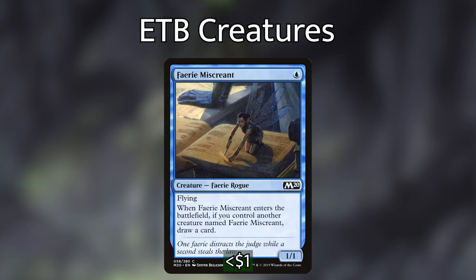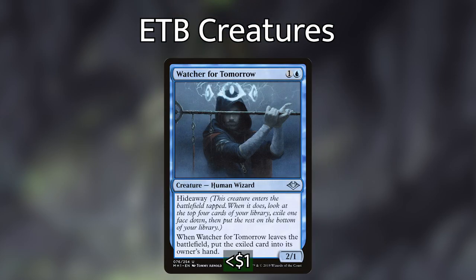We then have Fairy Miscreant, which usually is useless in a singleton format — when it enters the battlefield, if we control another creature named Fairy Miscreant, we draw a card. So it won't do anything the turn we cast it, but if we reanimate it from the graveyard with our commander, we'll be drawing a ton of cards. And finally, Watcher for Tomorrow — when it enters tapped, we hide away one of the top four cards of our library under it, and when it leaves the battlefield we put that exiled card into our hand. Really good to Encore from the graveyard — getting us four cards throughout the game.